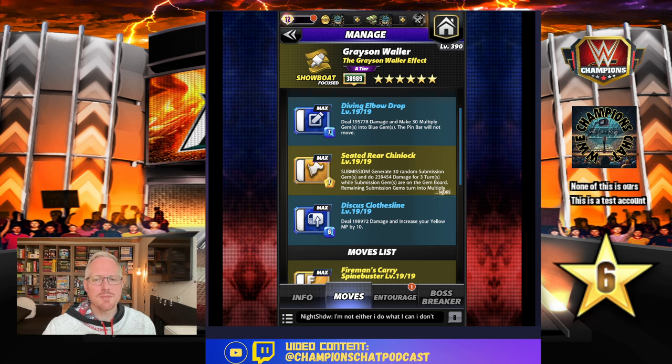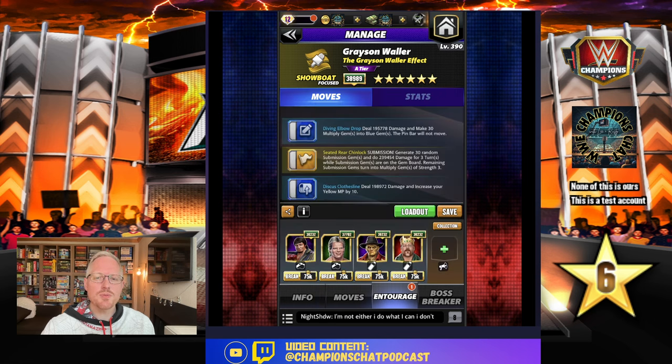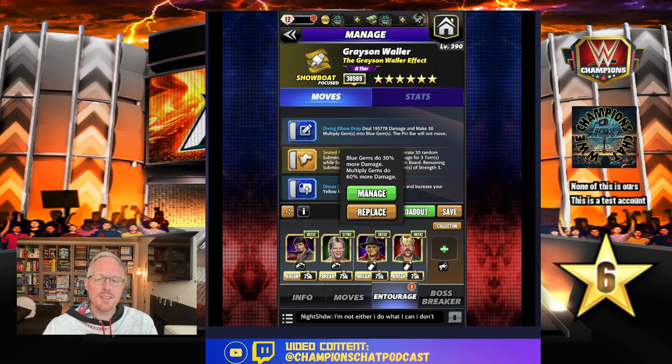For the entourage, we're going to start with your basic trainers. Aside from Zombie Gunther — he was available during the October oopsie — a lot of people took him, even free-to-play ones. If you don't have him, you can sub out anybody who does blue gem damage or multiply gem damage.